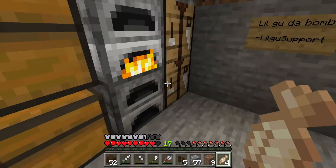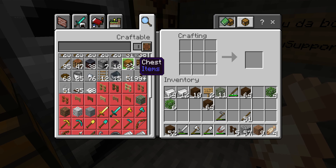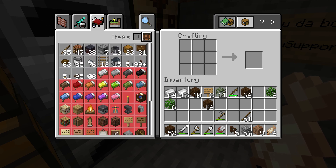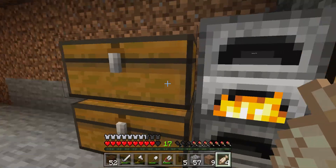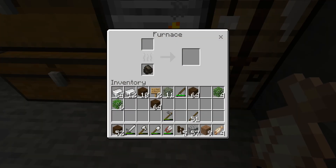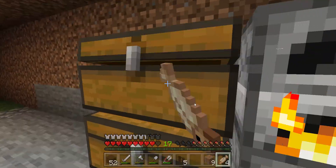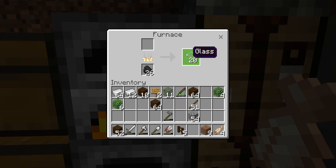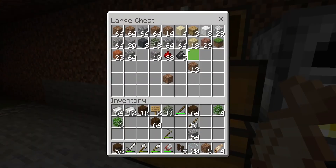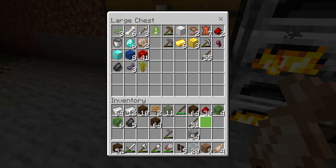I also want to make a stonecutter - how do you do that? I need the smooth stone - put three in there. I'm gonna grab this glass over here once the smelting ends. Oh I forgot, this doesn't go in there, this goes in here.